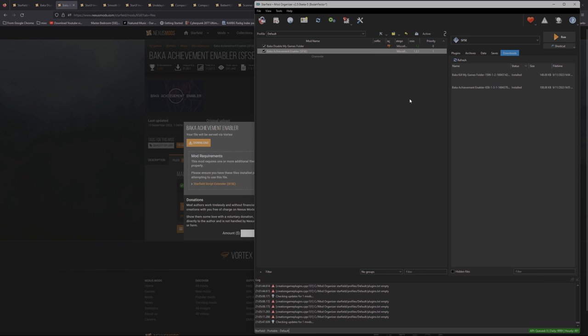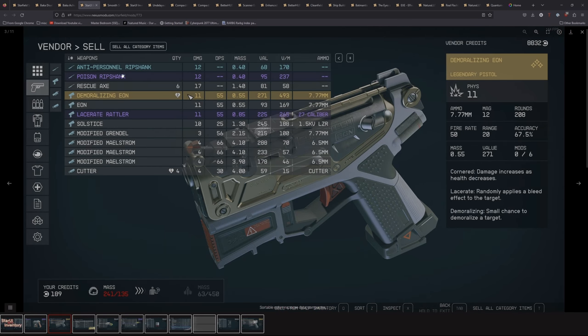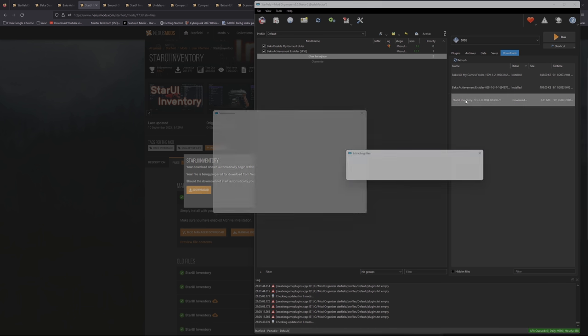Now we're getting into UI stuff. I like to keep things organized, so I'm clicking the wrench-and-spanner and creating a separator called User Interface. First UI mod is Star UI Inventory, which improves all inventory screens for PC use. The default Starfield UI is more geared toward console. Star UI gives you more information in a compact layout, easier item comparisons, and sortable columns. Click Files, click Mod Manager Download. In Mod Organizer, install Star UI. This is a full mod with FPS options — choose based on your rig. I'm on a 4090 so I'm going with 120 FPS.